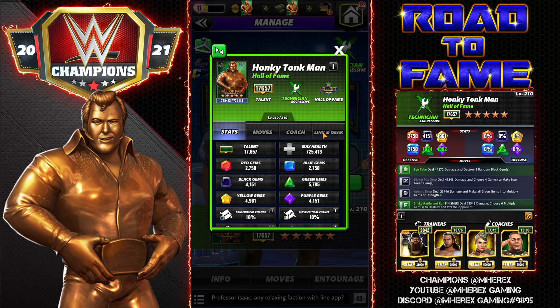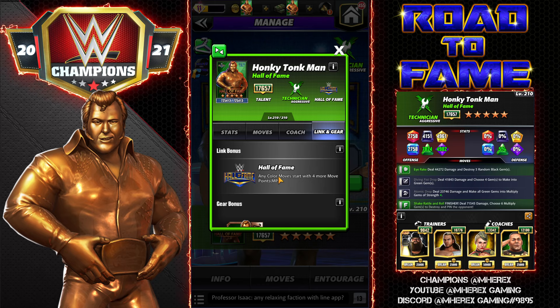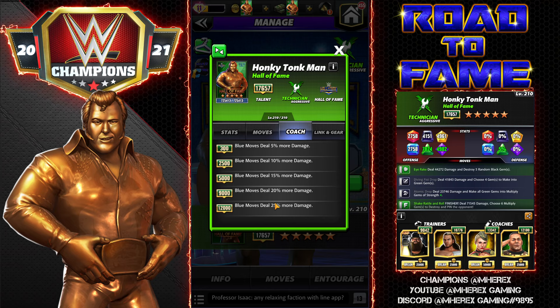He has the one-link Hall of Fame link in any color. Moves start with four more move points, and the one gear — the bronze Hall of Fame gear. He is a coach: blue moves deal 25% more damage. A very good coach for anyone with blue moves. Biggie Masters the Universe comes to mind right off the top — I'm sure there are plenty of others, but very solid coach for anyone with blue moves.